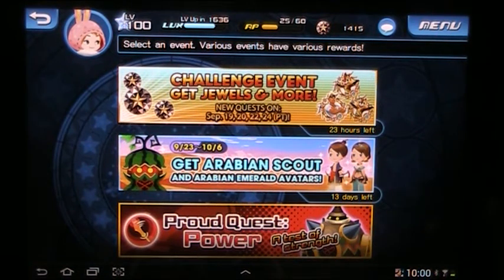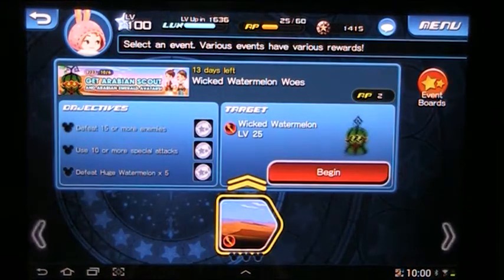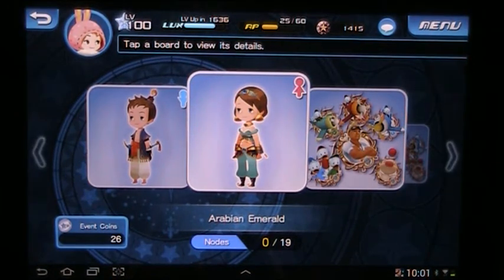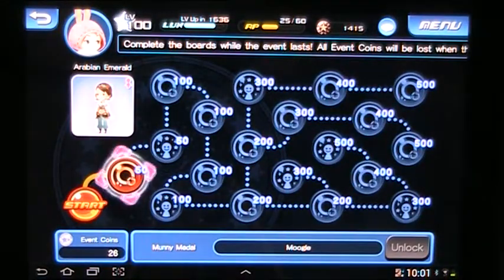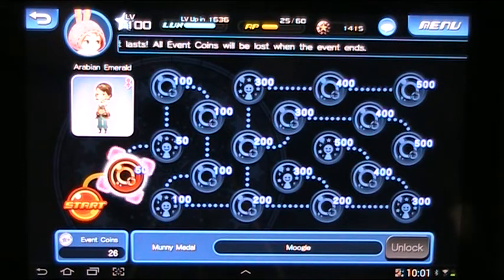So this new event just popped up. Get Arabian Scouts and Arabian Emerald Avatars, so let's try it out. I just got some event boards for some new clothes, and I really would like to get those. There's a ton of event coins.